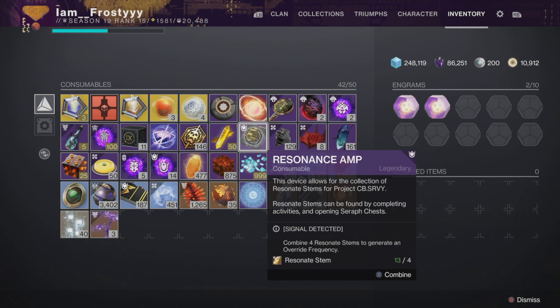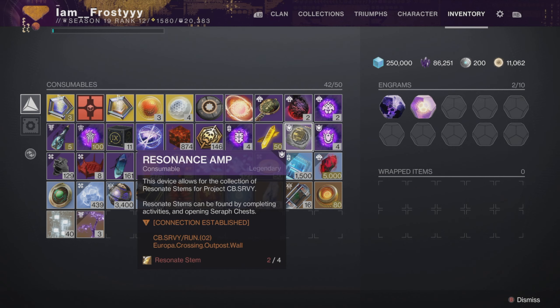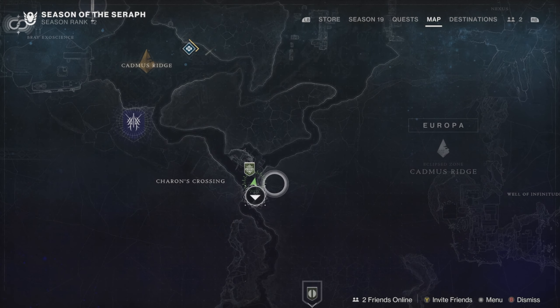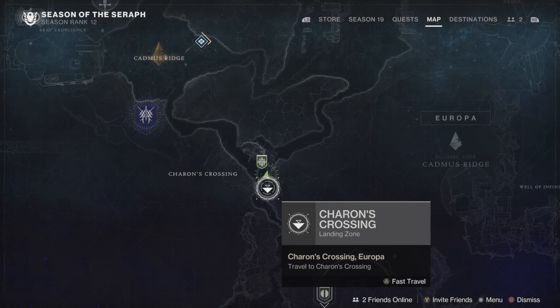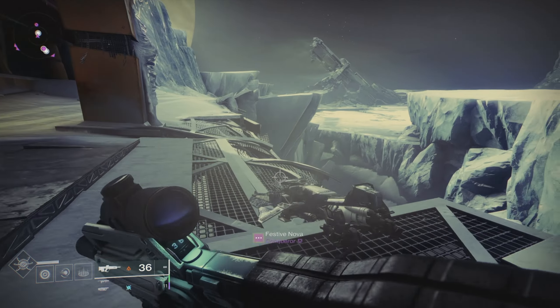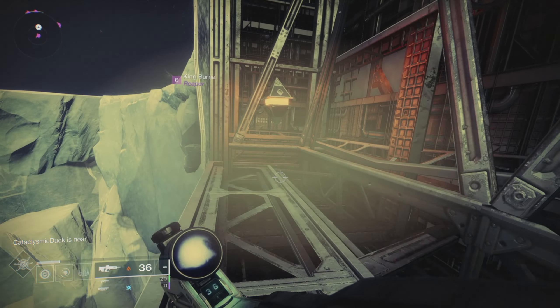Next let's talk about those Resonance Stems you're getting from completing activities. The thing with Resonance Stems is that they don't go to your consumables tab like a traditional currency. The only way to see how many you have is to hover over your Resonance Amp in your consumables tab. It's basically the same system we used to have with key cards and sleeper nodes on Mars — just interact with your Resonance Amp when you have four Resonance Stems and you'll create something called an Override Frequency. A riddle will pop up on your Resonance Amp, figure it out and it will lead you to a hidden node somewhere in the solar system.